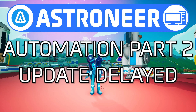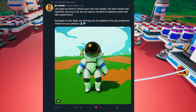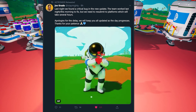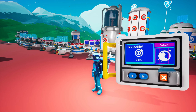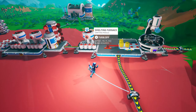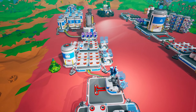Hello, all of you gloriously wonderful people. Earlier today System Era announced that the second automation update has been delayed. It was originally scheduled for release today if everything went according to plan. Well, sometimes things do not go according to plan and those plans have to change. I want to take a moment to talk to you about why I think this delay is a good thing, and at the very end of the video I'll talk about the revised release plans for this update.